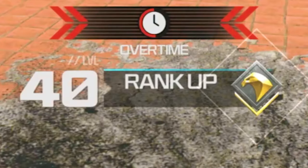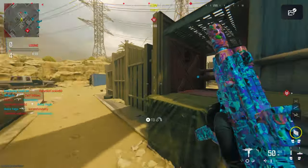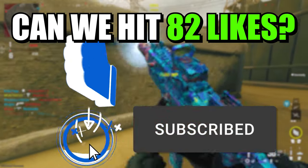In this video, I'm going to be showing you two Modern Warfare 3 XP glitches. One of them is going to show you your Rank XP, and another one for your Weapon XP and your Rank XP. Both are shown on screen right now, so skip to which one you like. Drop a like, subscribe, and let's begin.